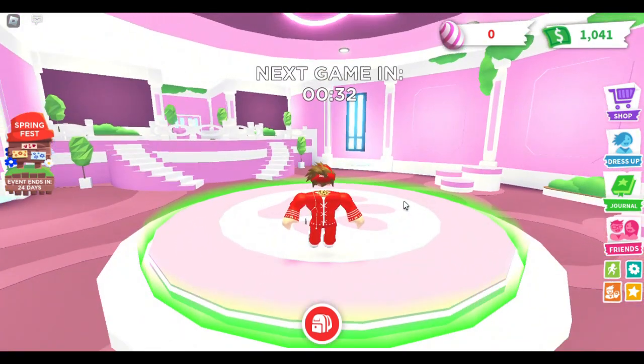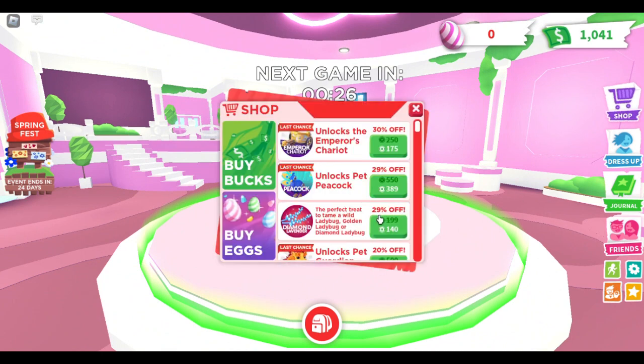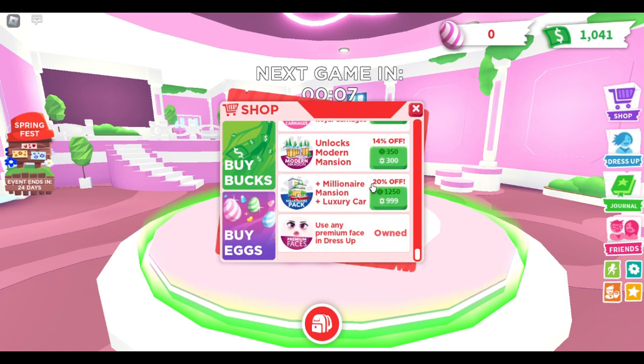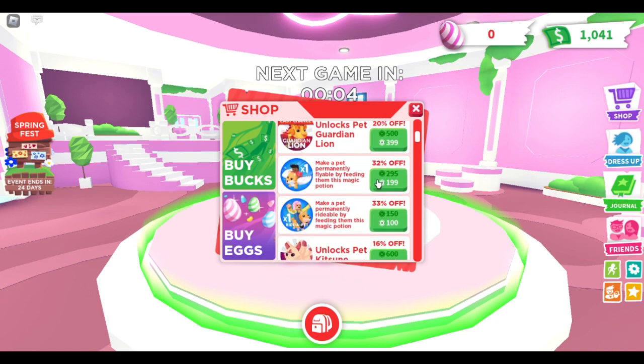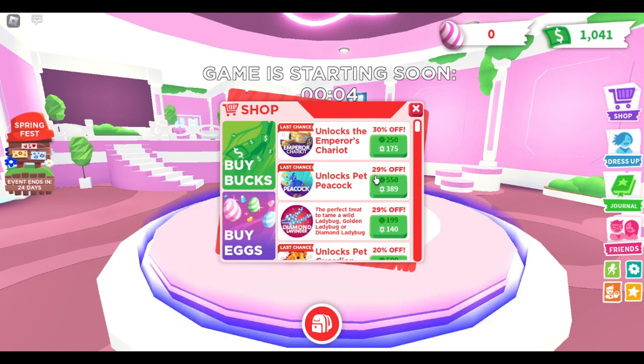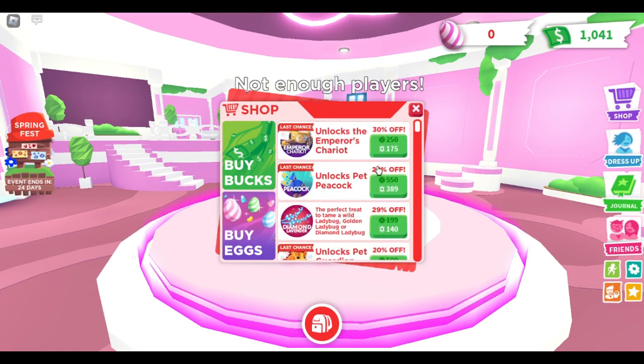Also, there is a spring sale going on. Every year we usually get a spring sale as a separate update, but this year they're integrating it with the Spring Fest update. This sale will only be here for one week from the update day — so till this Thursday. A handful of game passes and items are on sale. Three items — the Guardian Lion, the Peacock, and the Emperor's Chariot — will be going off sale permanently, so they're marked as last chance.